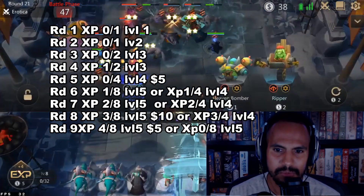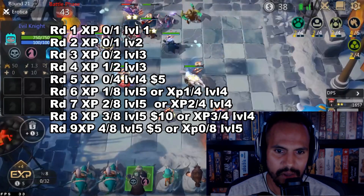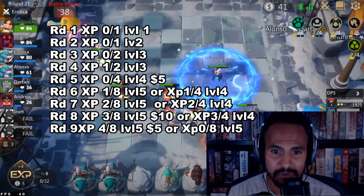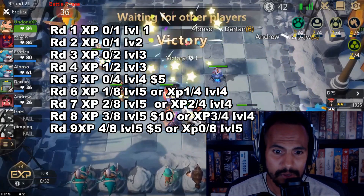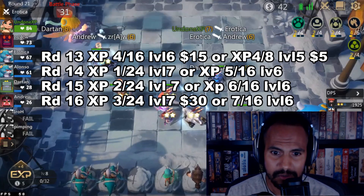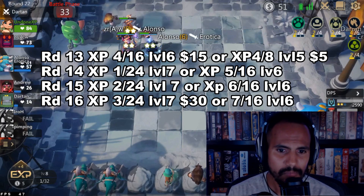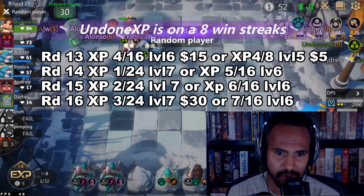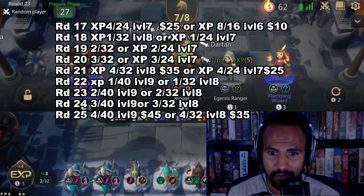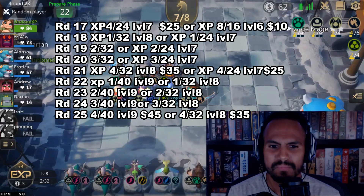So if you go back, say round nine — you need four out of eight experience points to get to level six, and that'll just cost you five gold. Go back to round thirteen: you're currently at level six, you have four out of sixteen experience points to get to seven, and you spend fifteen gold to get to seven. Another critical point is round seventeen: you're currently at four out of twenty-four, and you could spend twenty-five gold to get to level eight. And then twenty-one and twenty-six, et cetera.